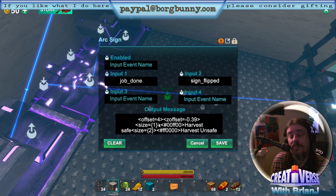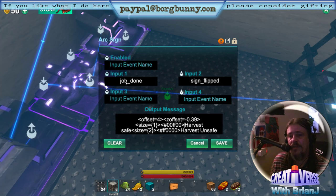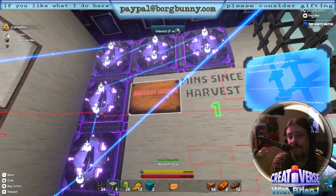The visibility of those is controlled by these two size parameters here. We've got the size of the green one relating to parameter one, which is the job done. So when job done is received by this unit, it will size that to true — or one — and make that visible. Size two is taken from an inverted signal, so that when this is one, that is nought. When this is nought, this is one. So it has the effect of flipping the messages.